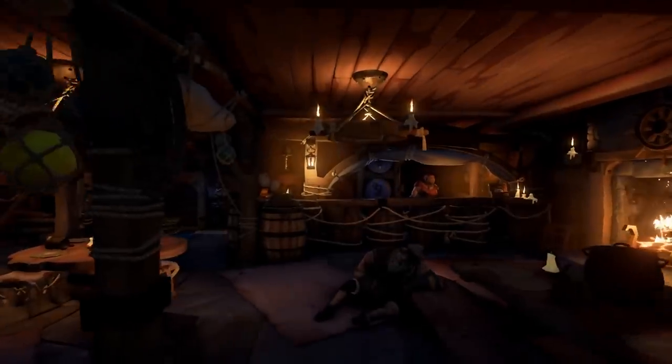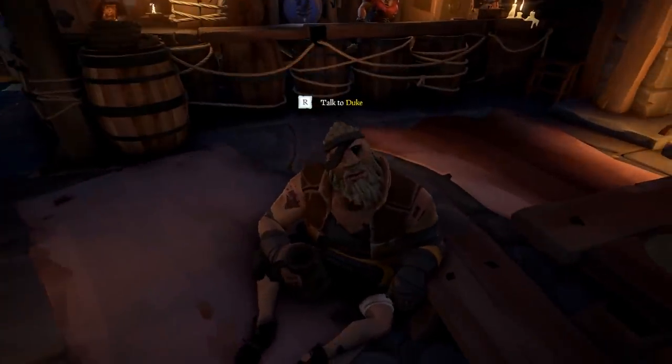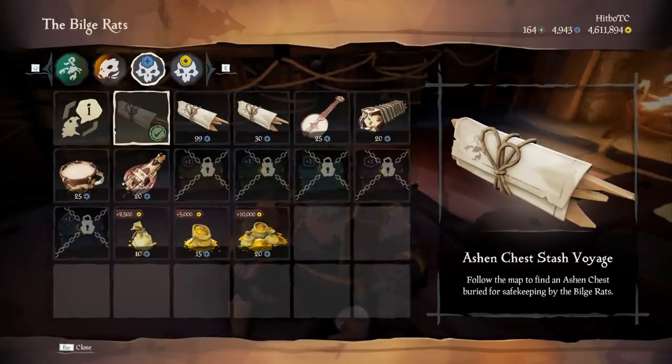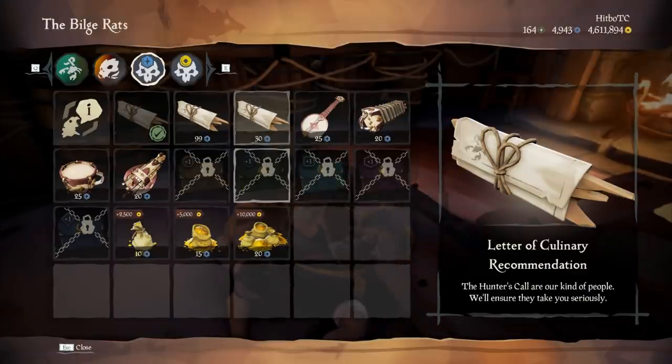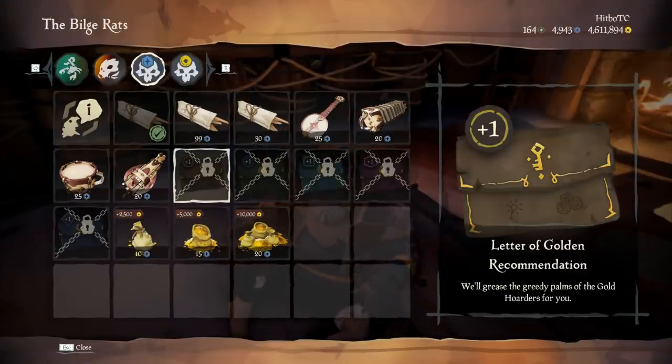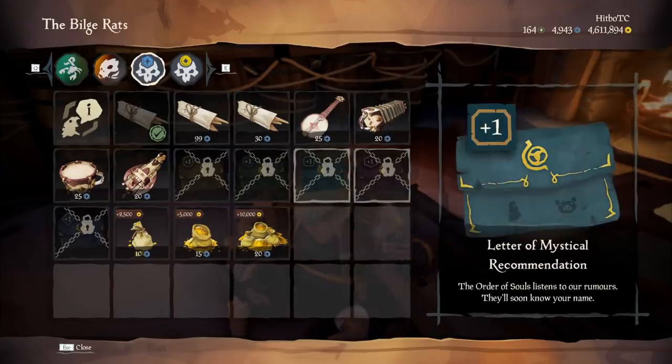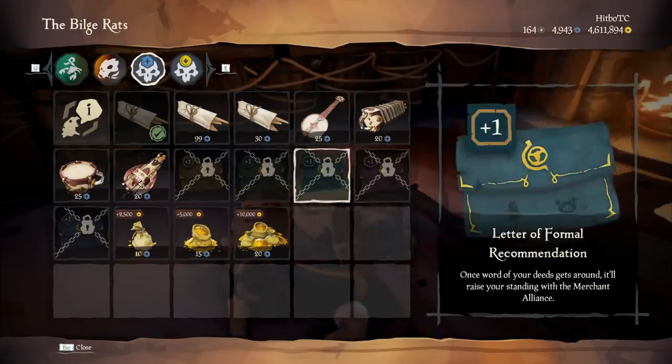Some of you swabbies are probably wondering: what are doubloons? They are another in-game currency that can be used to purchase a variety of time-limited items and other various things from Duke. Things like gold stashes, letters of recommendation that you can purchase to buy levels in any trading companies, skull stashes, ashen chest stashes, and even key stash voyages.